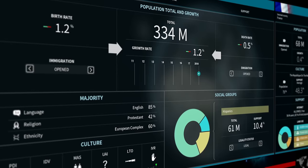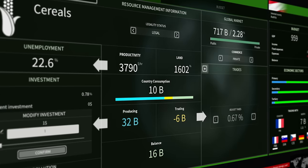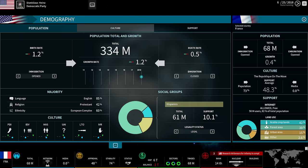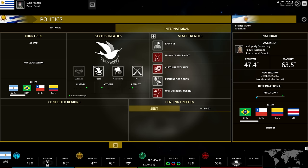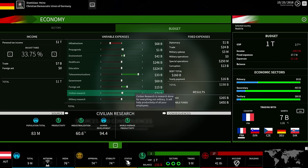The game is divided into four areas, or spheres, where you will monitor data and perform actions. These four spheres are: the demographic sphere, where you see your population and what influences them; the political sphere, both for domestic and international affairs; and the economic sphere, which encompasses your production and your budget.